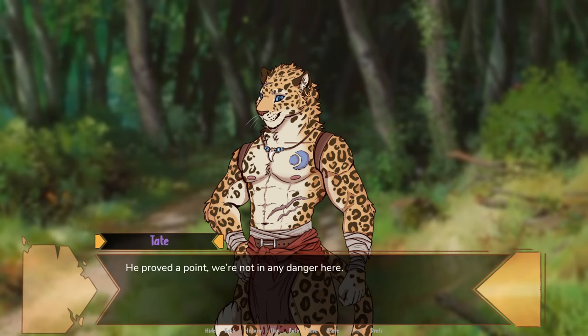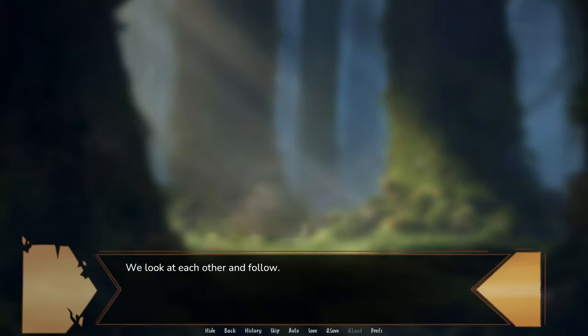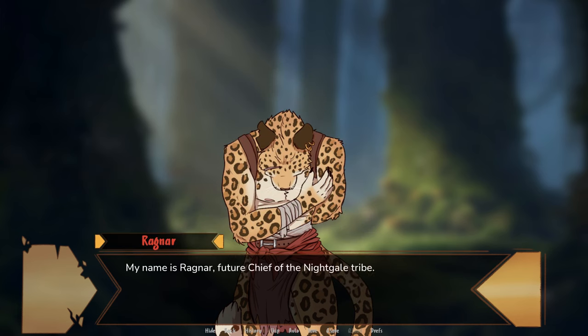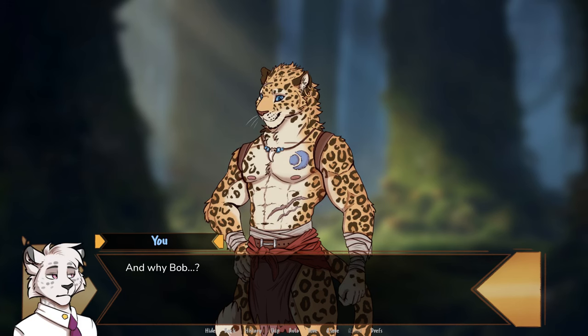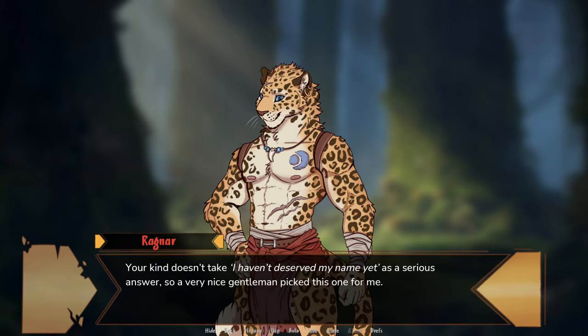Wait, we're actually going in? He proved a point — we're not in any danger here. And I want to see my friend closer. Wonderful. Follow me, then. He walks along the fence, looking back and waiting for us with a smile and nods of encouragement. We look at each other and follow. I realize I didn't introduce myself yet. My name is Ragnar, future chief of the Nightgale tribe. You can also call me by my adventurer's name, Bob. Totally different sounding names. Why two of them? And why Bob? Names are precious to us. They are given only after finding our calling or individuality within our tribe. Since I was away from my tribe before I got my name, I had to use a replacement. Your kind doesn't take 'why I haven't deserved my name yet' as a serious answer, so a very nice gentleman picked this one for me.